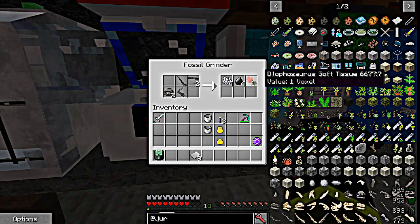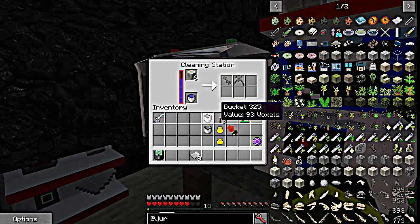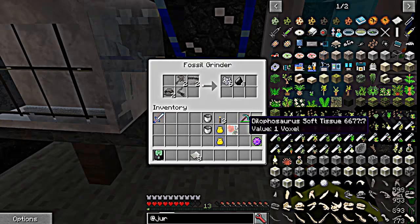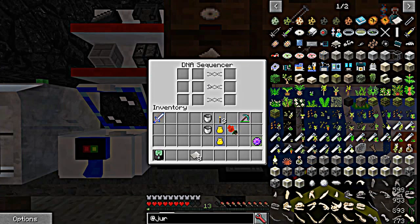Okay, we got a piece of tissue — that's what we need right there. See that — soft tissue — that's what we want. We'll just throw the rest of these in there too. We're going to take our pieces of soft tissue next and go to the DNA synchronizer.